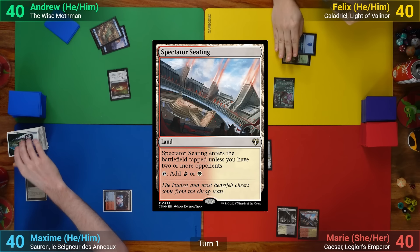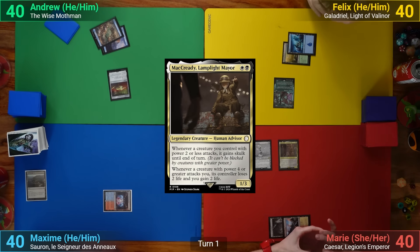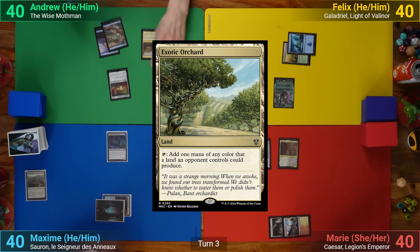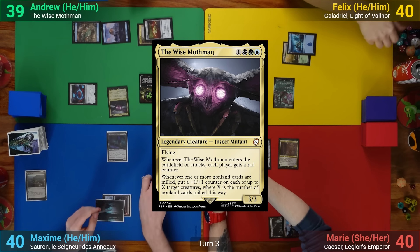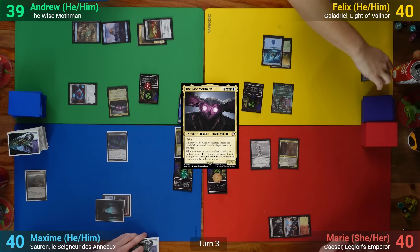Marie plays out a Spectator Seating, then casts MacReady Lamplight Mirror and passes. Max has a Swamp, returns, and casts Apprentice Necromancer. I draw, play an Exotic Orchard, and cast Sol Ring, not paying the one. I then cast the Wise Mothman, giving everyone a rad counter, and pass.